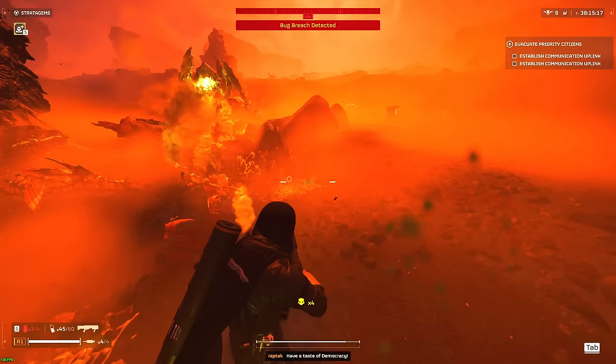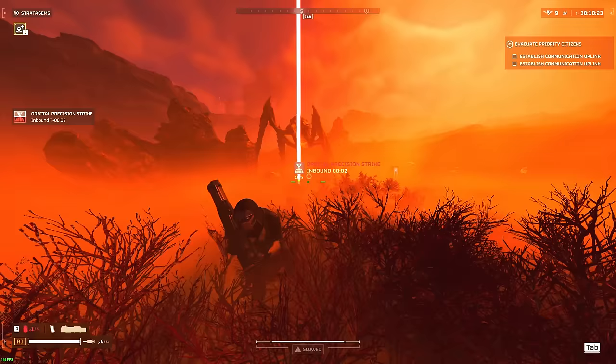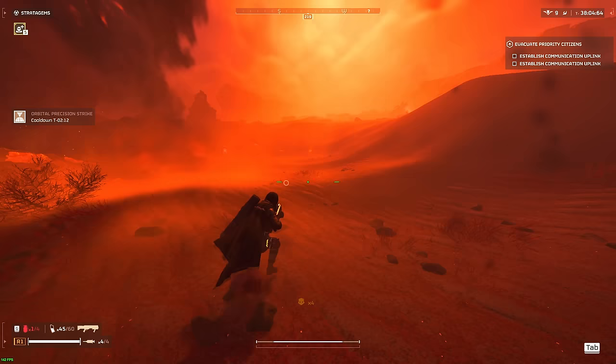At least the Eagle Airstrikes are pretty strong against them. We already got a Bile Titan — what a start. Let's see if I can land that precision strike. I got the Expendable Anti-Tank, but hopefully... let's go! I did it. All right, I get to save this Expendable Anti-Tank a little bit more.